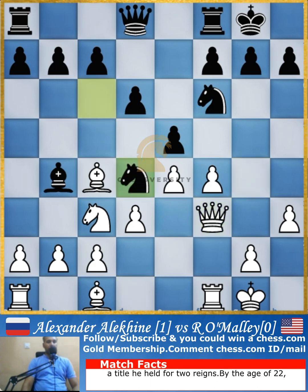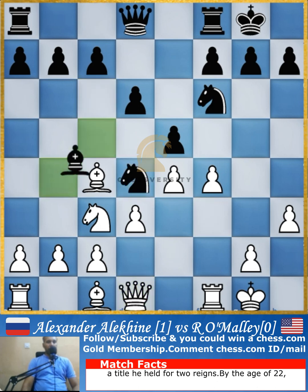h3 is played, hitting the bishop. Bishop captures the knight and queen captures the knight back. Then knight comes to d4 attacking the queen, and the queen retreats to d1. Bishop to c5 attacks the king, threatening a discovered check and possibly capturing one of the pieces.